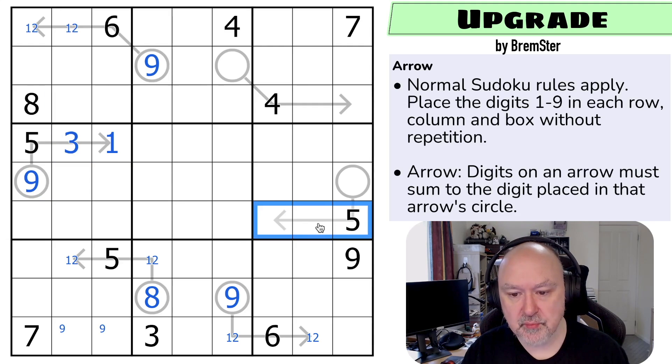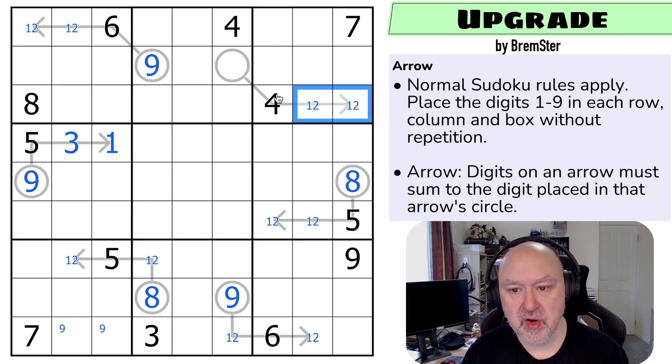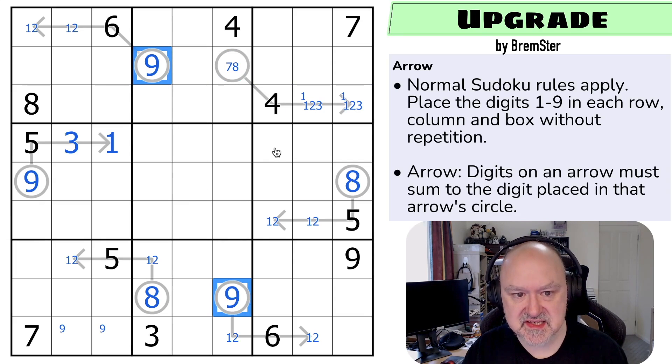Now what happens if we don't put a one on this arrow? Again it would be two, three, five and this would have to be a ten. We've got the issue where this has a maximum of eight and the minimum those could be is one and two. So this has to be one, two, five, eight. And this is another puzzle where it's designed that everything flows fairly quickly. The minimum we can put into these is one, two. One, two, four would make this seven. We could also do one, three in order to get to eight. But if we don't put a one in one of those, the minimum here would be two, three, four — this would need to be a nine and it can't be. So we get to this state fairly quickly.